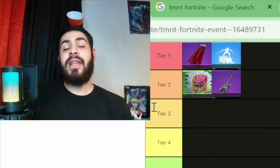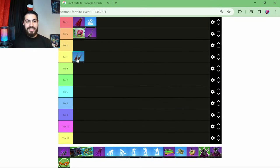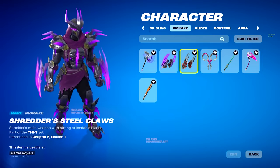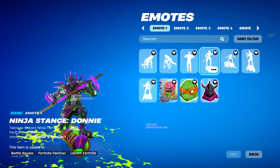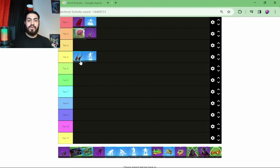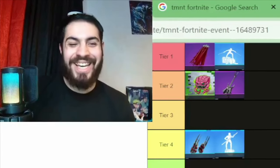Tier 3 is going to be a level up token so we're going to be skipping that. At tier 4 we have Shredder's Steel Claws Pickaxe as the paid item, and for the free item we're going to have the Ninja Stance Donnie Emote. These pickaxes you're going to have to pay for with your V-Bucks - I'm a bit broke right now so I'm going to have to stock up on some V-Bucks for this event.